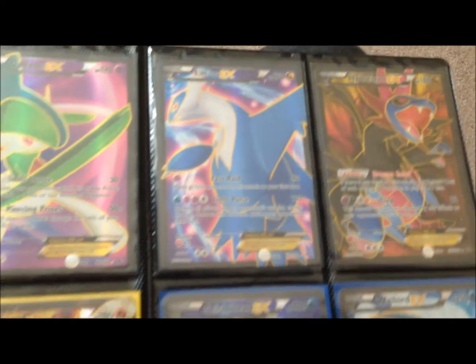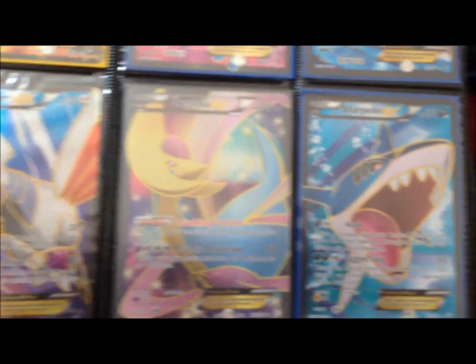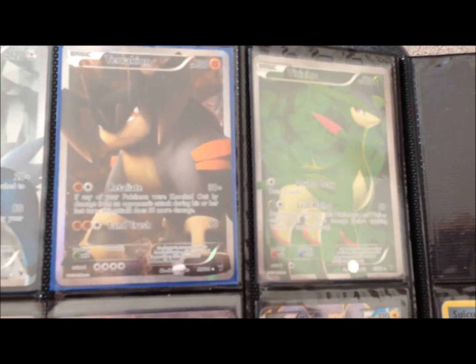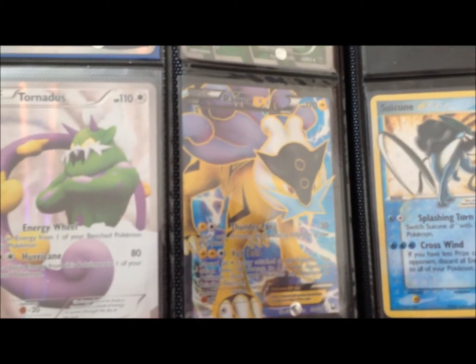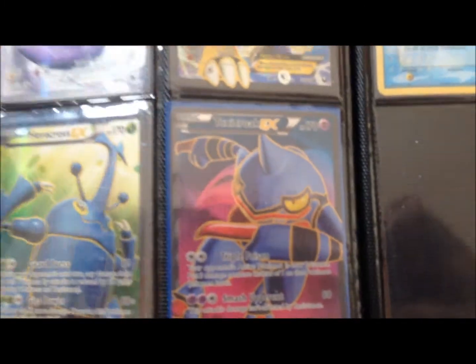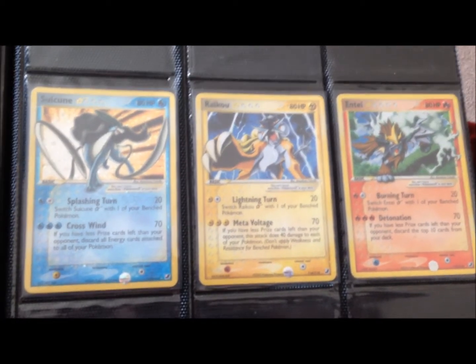Now on to the actual Pokemon full arts: we've got a Gallade, Latios, Hydreigon, Entei, Seismitoad, Wailord, Skarmory, Cresselia, and Sharpedo. Going on to Cobalion, Terrakion — I've got two Virizion, maybe I could put one up for trade. Tornadus, Raikou EX, Raikou Dragon Knight full art, Heracross full art, and this awesome looking Toxicroak full art. And of course my three favorite cards, which are the Gold Star Suicune, Raikou, and Entei.